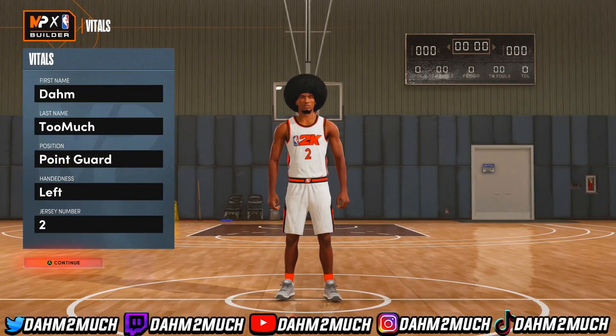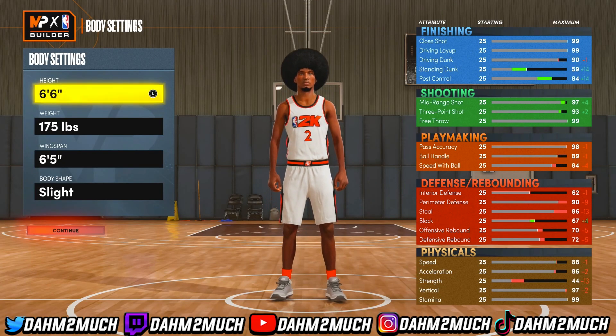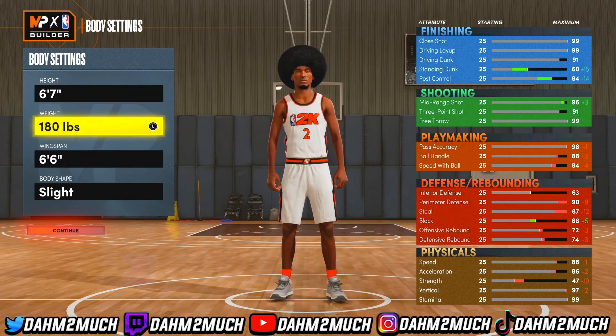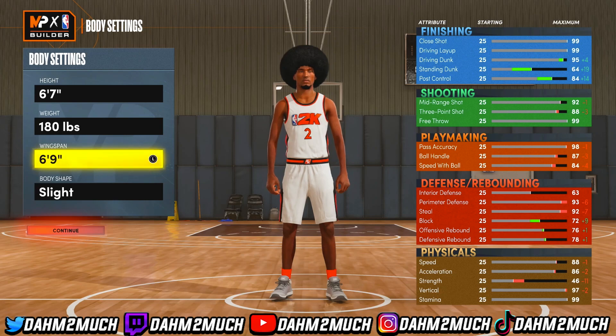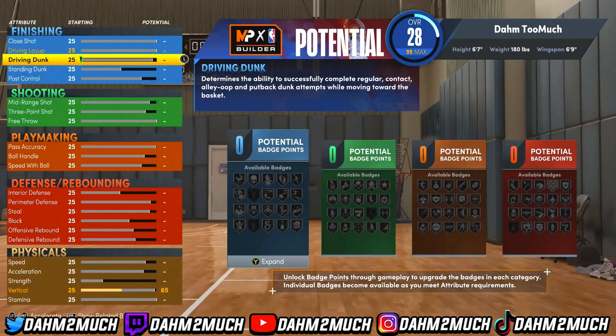Come back and press edit, then press continue. The height is at 5 — take it to 6'7". At 6'7" you can see I have a 6'6" wingspan, unlocking an 88 ball handle which gives hall of fame tight handles, plus a 91 three-pointer giving hall of fame circus threes. For this build, leave the height at 6'7", weight at 180 which is minimum, and take the wingspan to 6'9". For body shape I like defined — it gives a built yet compact look.